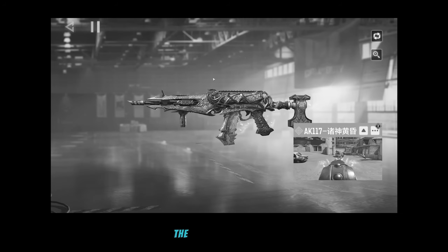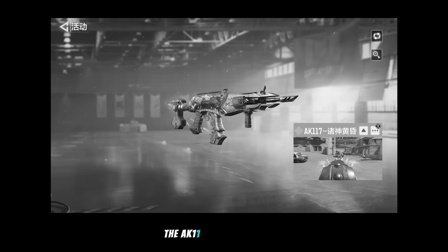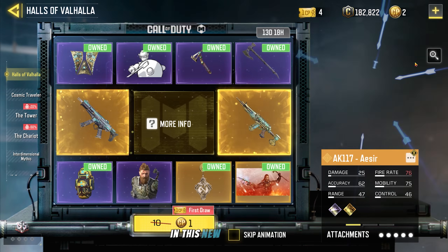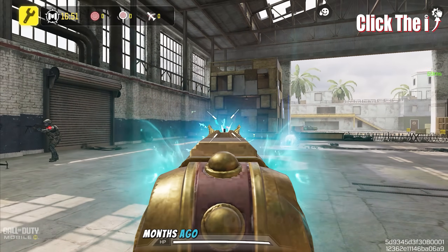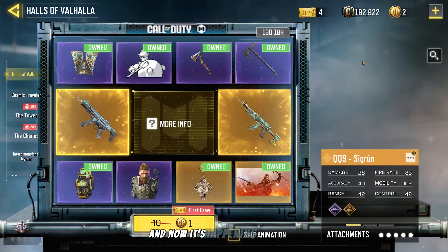What if I told you that very soon the only 2 legendary races still treated as primary rewards — the AK117 Acer and the FR556 Super Highway — could also end up in these double draws. In this new double draw, the featured legendaries are the AK117 Acer and the QQ9 Sigrun. Months ago, I predicted that the AK117 Acer would eventually show up in a double draw, and now it's happening.